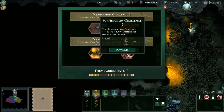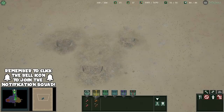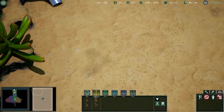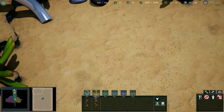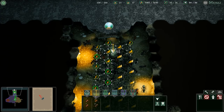Let's go ahead and load it up. 'Test the might of your former carium colony — will it survive what the scientists have planned?' Let's play the level. 'The colony seems to have made significant progress. Perhaps it is time we began phase two of the trial. I will prepare the feeder colonies.' We're going to fight in the colony, we're not going to come outside. 'Introduce 20 Formica Fusca ants.' As if that's going to do anything. They better be tier threes because if they're not tier threes, they're going to die instantly. Let's watch them die, guys.